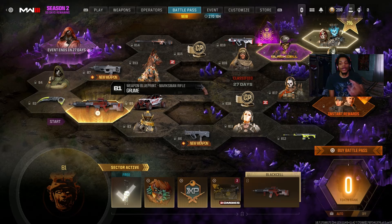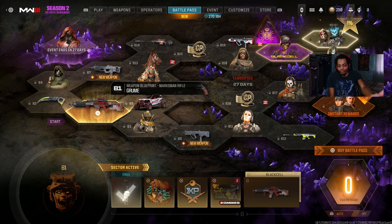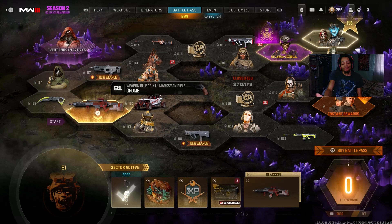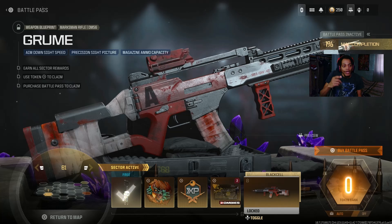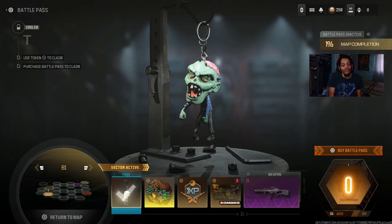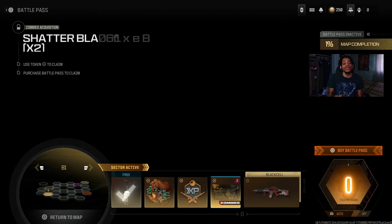Right here you can see I got 1% because I have one token, so I just clicked on it and the first one is already unlocked. I didn't buy the battle pass yet but I want to show you guys everything in it. First off, I messed up — let me show you the Tron first, then we got an emblem, then a double weapon XP token for 45 minutes.